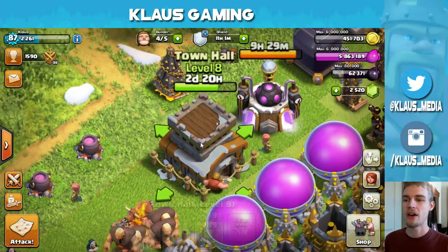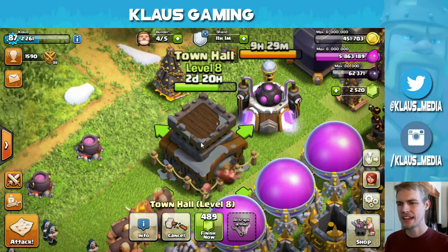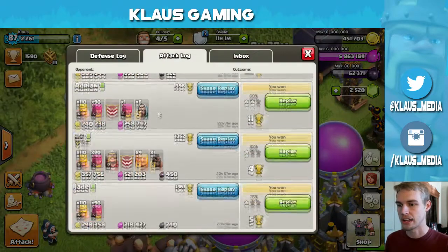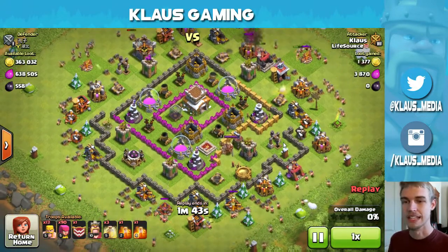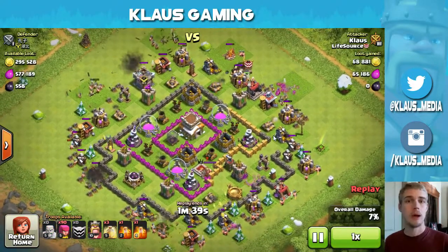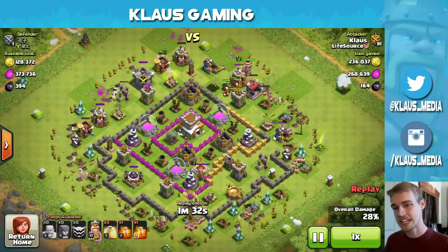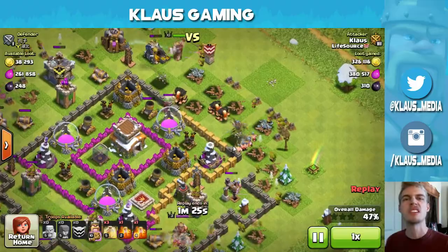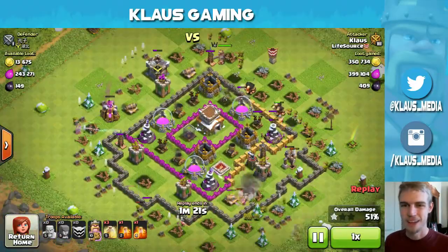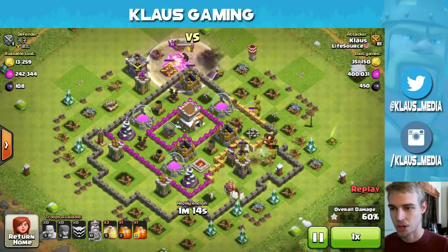Two days and 20 hours until town hall nine, 31 walls remaining. I don't have my army set up but I'll show you a replay real quick — this one was pretty awesome as well. The loot is 364,000 gold and 642,000 elixir. All I'm gonna do is wrap up the base — throw some barbarians around it, throw some archers around it, throw the king in there. I've already gotten 400,000 elixir and 350,000 gold.